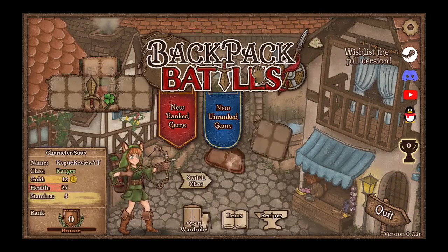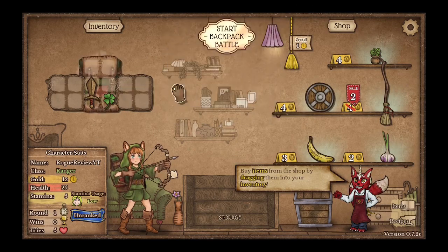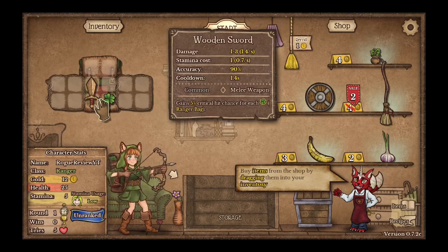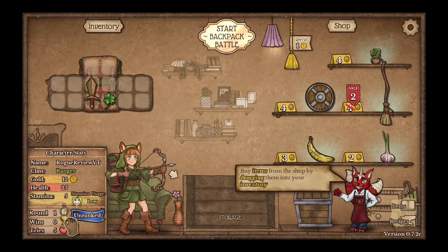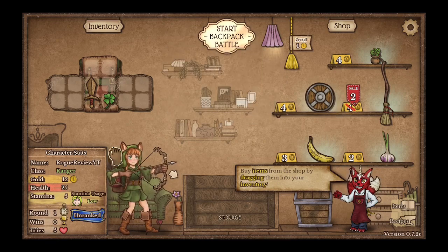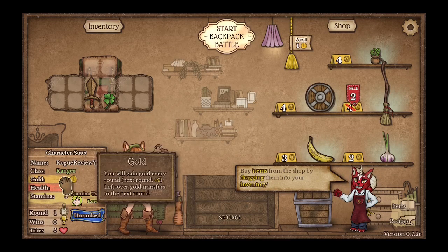Hey, it's WorkerMe and welcome to Backpack Battles. We have this backpack where we can add stuff on — I'm assuming we go fight. This does 1, 2, 3 damage, stamina of 1, accuracy 90%. So I have 12 gold right now and I'm able to spend my money on anything.